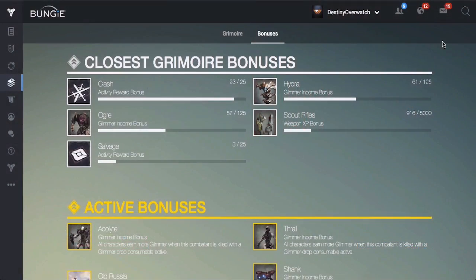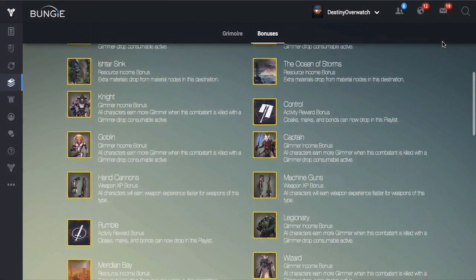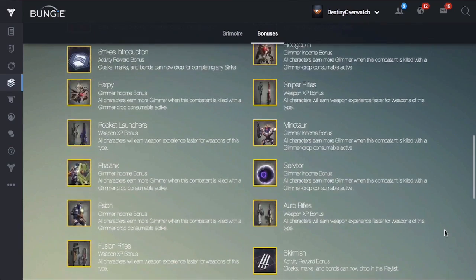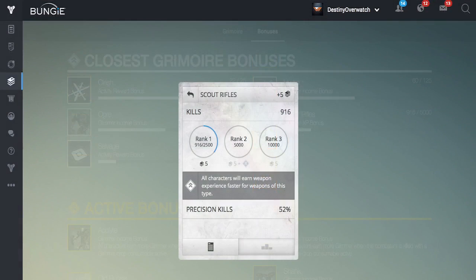As you may or may not know, grimoire cards actually give a bonus for unlocking them. After getting 5000 kills with a certain weapon type, you will unlock rank 2 in the grimoire cards, which will give you a small boost in XP gains for that weapon type. For example, once I get 5000 kills with scout rifles, I will gain an XP boost for all scout rifles. It doesn't make a noticeable difference, but it's just another way of gaining slightly more XP.